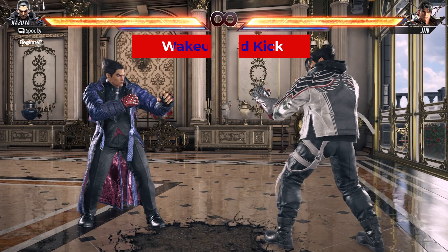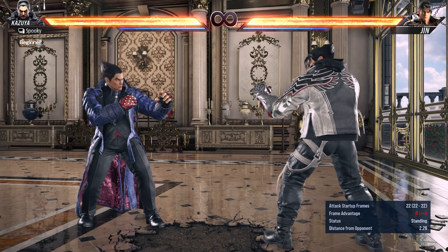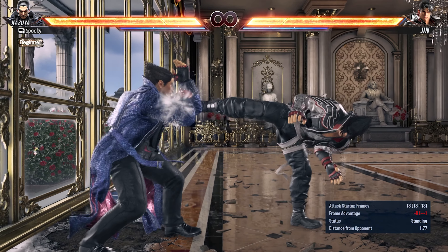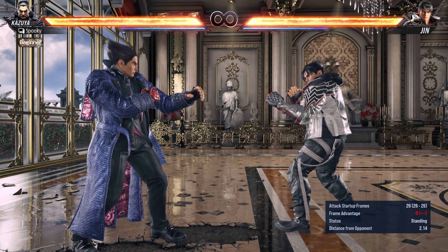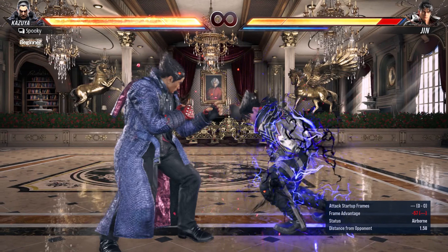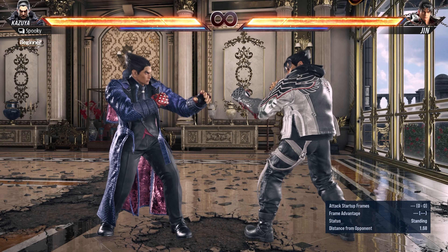Every character has this wake-up mid-kick — just press 4 while grounded to use it. It's always plus 9 on hit and minus 9 on block, but startup differs based on your position: face-up feet-towards is 22 frames, face-down feet-towards is 19 frames, face-up feet-away is the fastest at 18 frames, and face-down feet-away is the slowest at 26 frames. Wake-up mid-kick is very good for stopping aggressive opponents who overextend, and can occasionally interrupt an opponent who has dropped their combo.